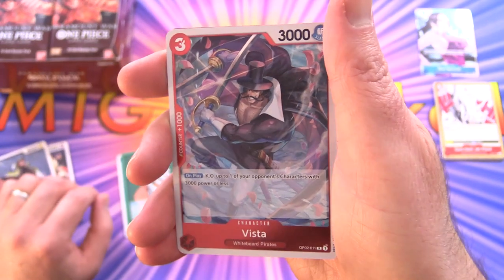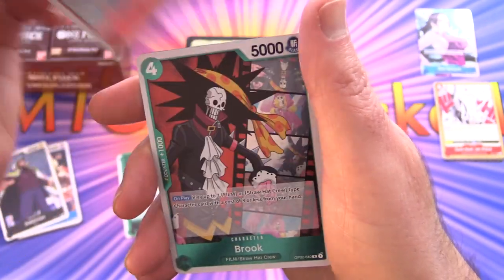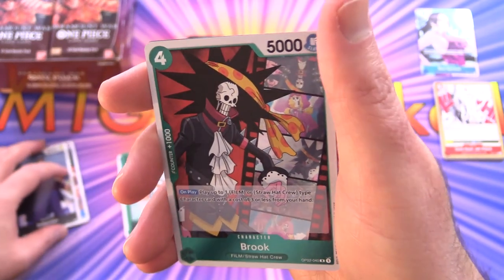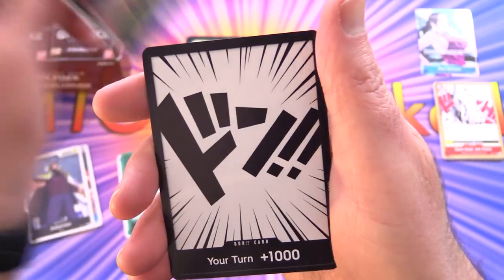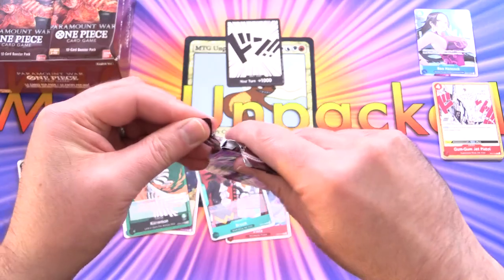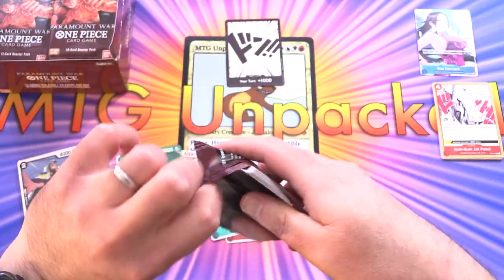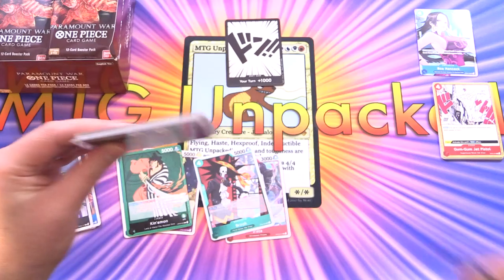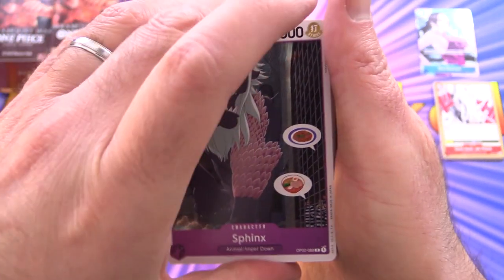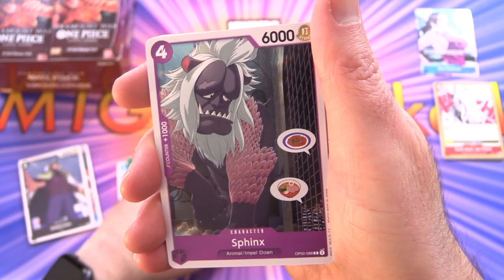The rare is Vista. We also get Brook. Sometimes you get super rares or secrets. And of course the Don card — just a regular one. Don is the resource used in the game to cast characters, events, and stuff — paying the cost, so to speak.